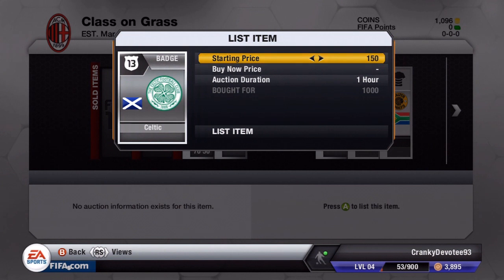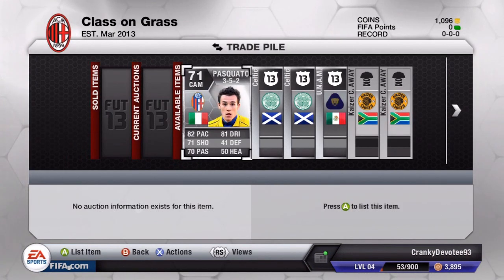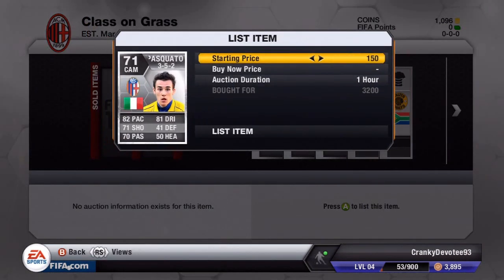The Celtic badge I bought for 1000 coins and the other one for 1100 coins. Celtic badges are very strange because their prices fluctuate a lot - sometimes they're like 6k, sometimes 2k. At the moment the cheapest on the market is 3500 coins. It's a bit of a price but I'm gonna try and sell mine. Last but not least, this Pascuato in the CAM position, because the badges and kit technique just wasn't working out for me.